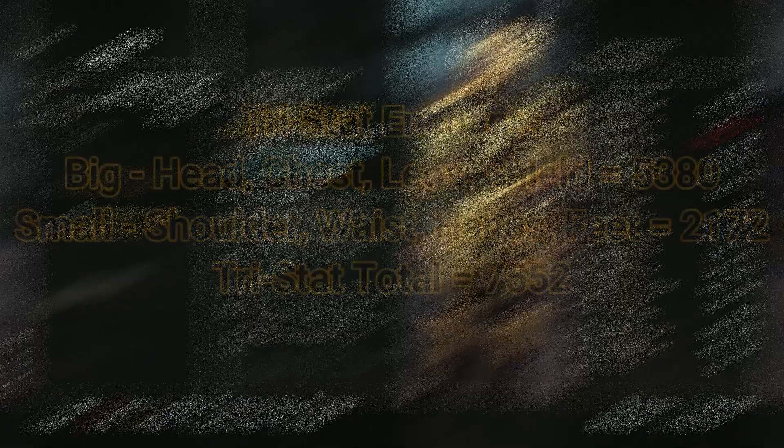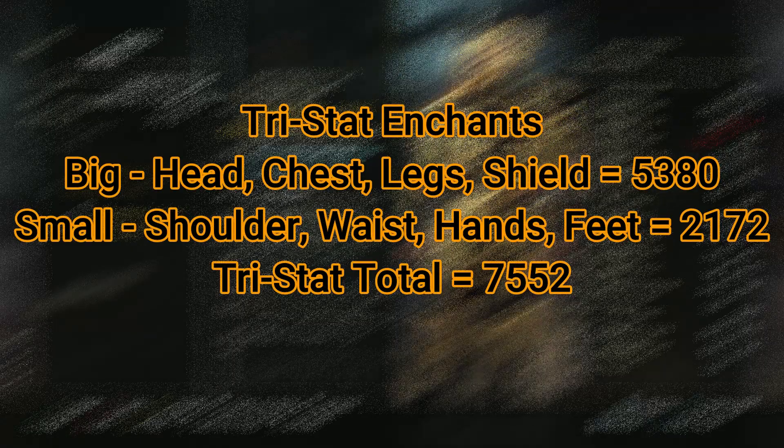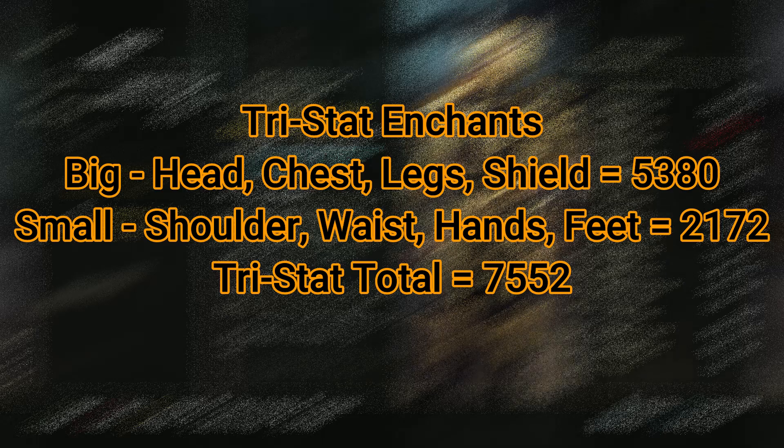Now if we use a Tri-Stack on all our big pieces, we'll get 5,380 stats from just our big pieces — that's already more than we would get from magicka, stamina, or health alone. With our small pieces as well, that's 2,172, to give us a total of 7,552 stats from using Tri-Stacks.